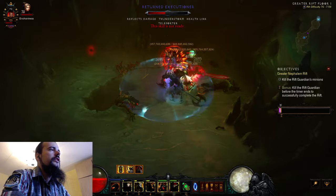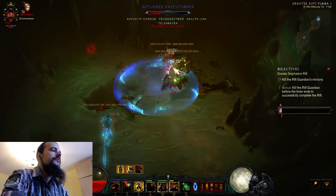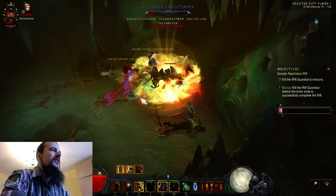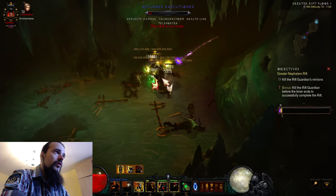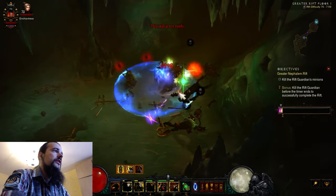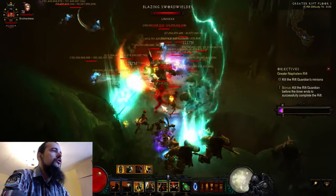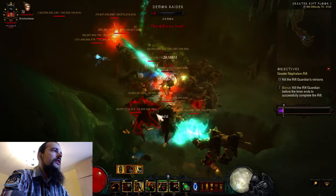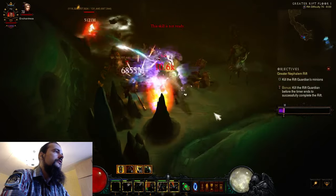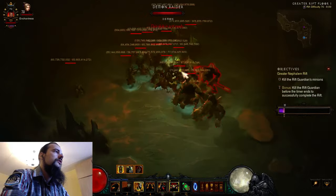The problem is fighting lonely elites when there is no area damage — that's the problem. Not many mobs means not many procs of Akkarat's Awakening. You just don't reset your skills as often. So you absolutely should not fight tiny packs like lone elites. Always fight density. You need density for this build to work.